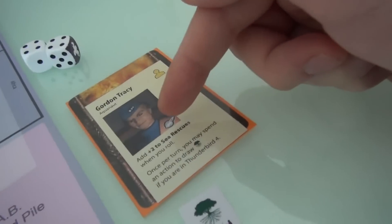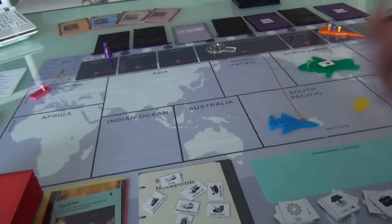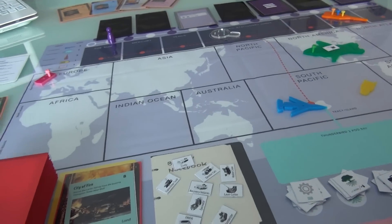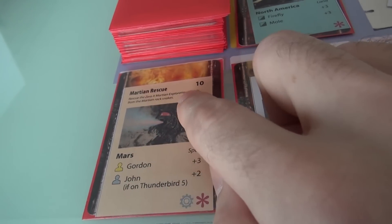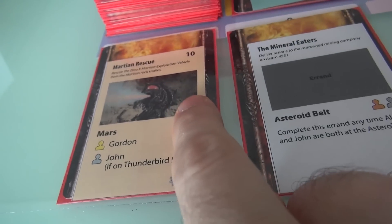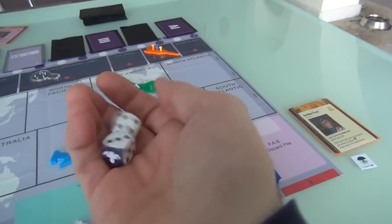Gordon is better at sea rescue, so he doesn't have any implicit bonus here. We have to beat a 10 — this is a tougher one; they can get even higher to 11s and 12s. These dice only go from 1 to 5, so we can't get an 11 or a 12 with them. Interestingly, the Martian Rescue says Gordon gets plus 3 by being here — this must have something to do with water on Mars. And John, who is on Thunderbird 5, adds plus 2 as well. So we get plus 5 on this roll.